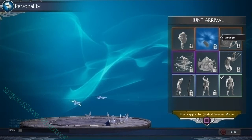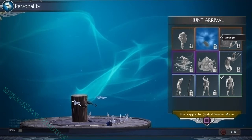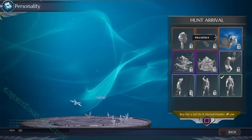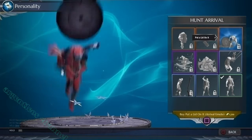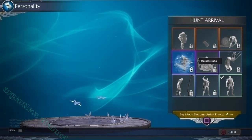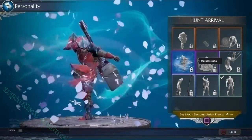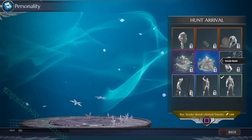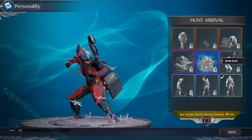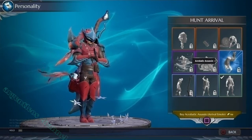One of my favorite features in the game — hunt arrival. These are the emotes that can be equipped just before the hunt begins. Emotes are played just after you fall from the air transport. These are awesome and quite fun to have equipped. Various emotes to choose from — I'm sure you'll find the right one to match your playstyle and personality.